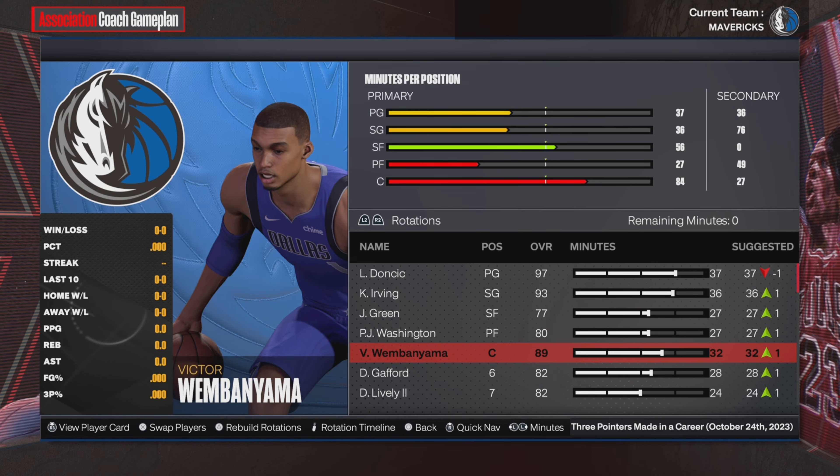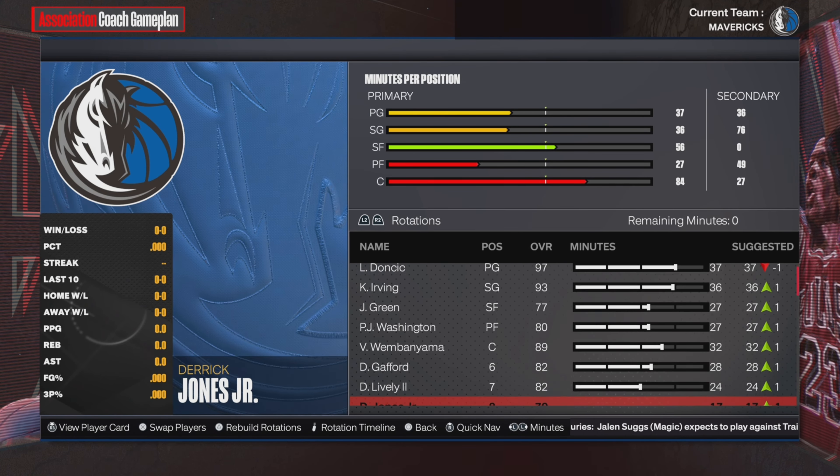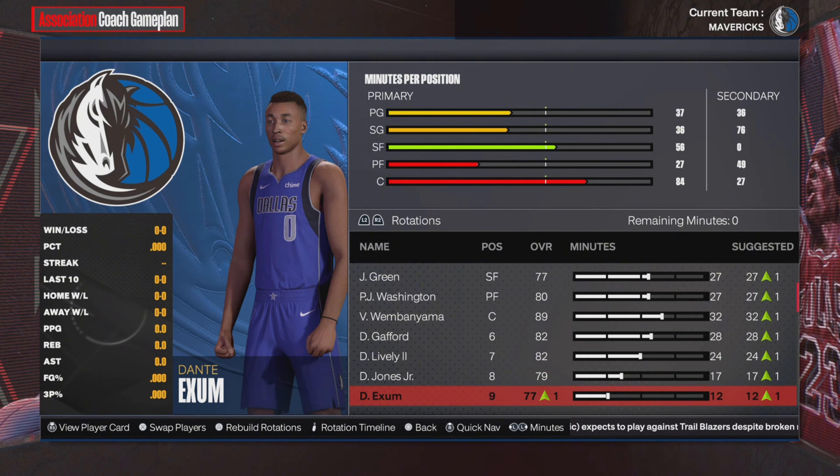It's all simulated — this is what Jason Kidd and 2K24 wants. Coming off the bench, we got Gaffer, Derek Lively, Derek Jones Jr., and Dante Exum.